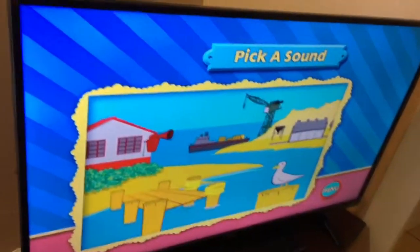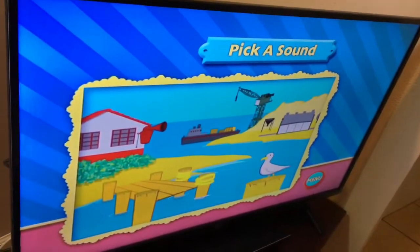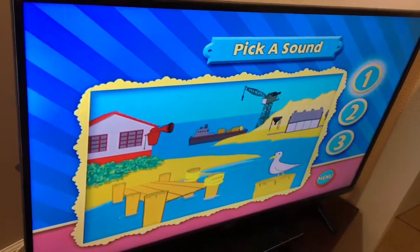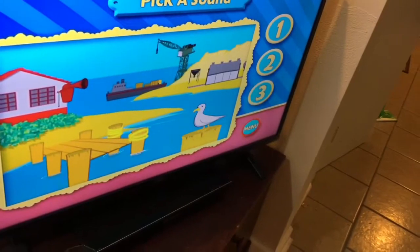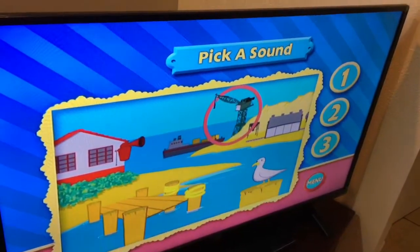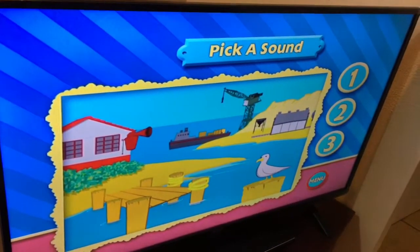Can you match the sound to the object that makes it? To play, use the arrow keys on your remote to pick a sound from one of the numbers on the right of the screen. Press the enter button on your remote to play the sound. Then use the arrow keys to highlight the objects in the picture. When you think you have the right object that matches the sound, press the enter button.